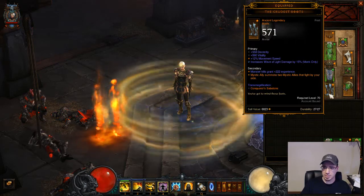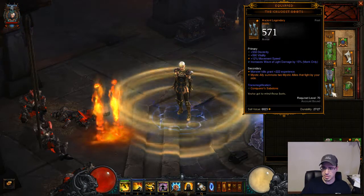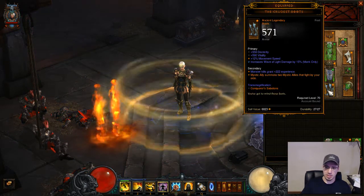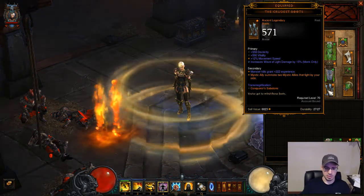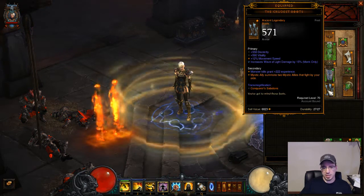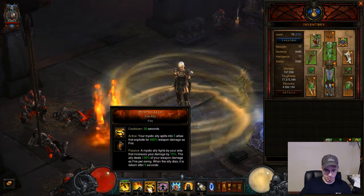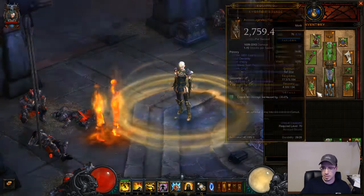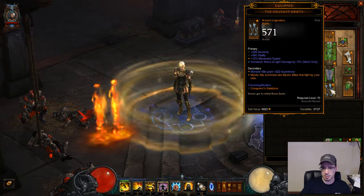For the boots — this one I just got done rerolling last week, so these are my newest ancients. The reason you want these boots is because if you have 2 Mystic Allies out — I have the fire ones on which give a damage increase — then the perks they give you are doubled. So having 2 fire guys out will passively increase my damage by 20% instead of 10%. You also want these to have an increase to Wave of Light damage; 15% is max so these are actually pretty good.